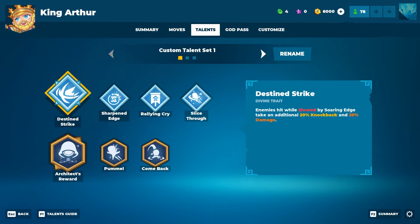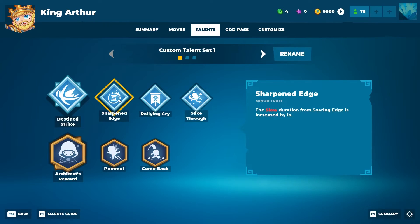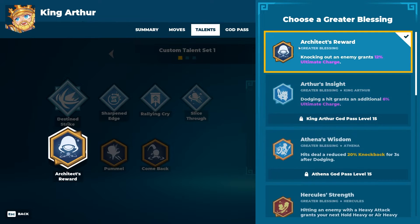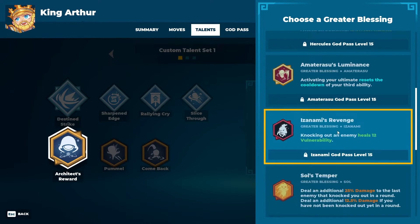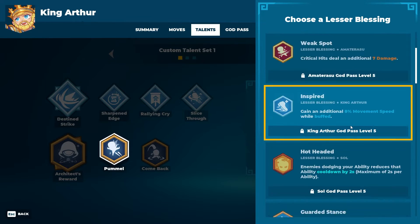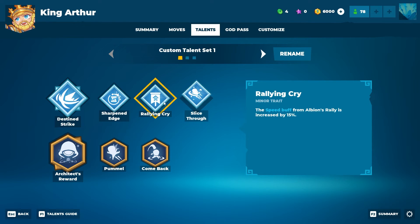King Arthur's talents: traits are specific to Arthur himself. You get one divine trait — one of three choices — and you can select three minor traits. The blessings come from all other heroes in the pool. You have to play them to level 15 to unlock their blessing, then you can use it on any character. The minor blessings are unlocked at level 5. The easiest way to explore all of this is to jump into the game yourself.